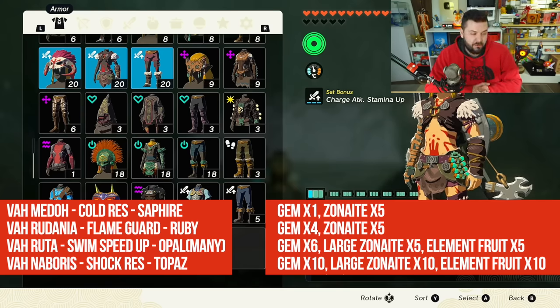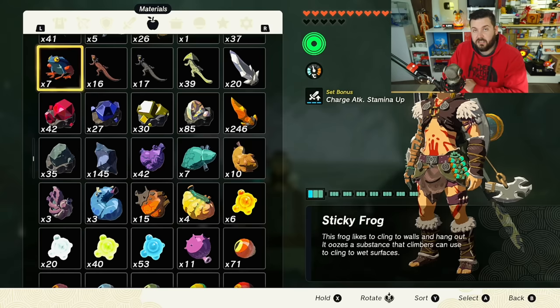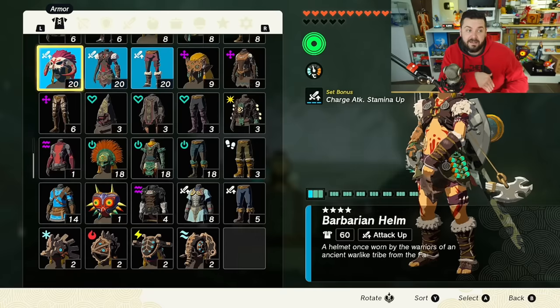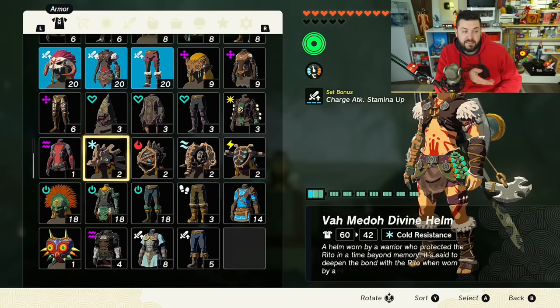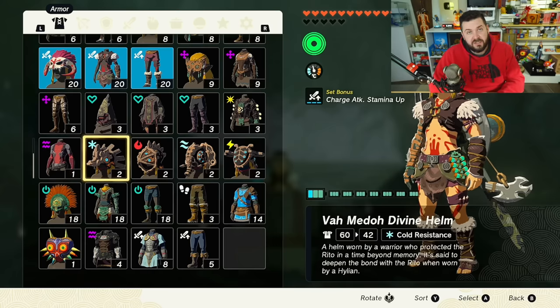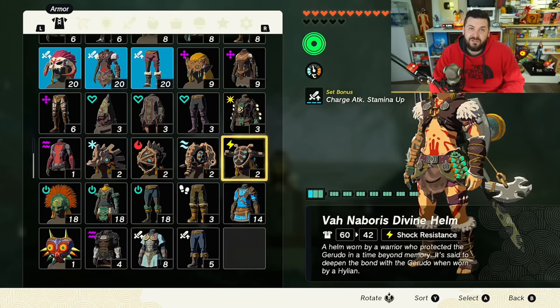Level three requires six sapphires, five large Zonaite, five Dazzlefruit — and it just gets worse from there. Do not recommend upgrading these. You'd be spending 15 large Zonaite per piece, 60 in total, plus a whole bunch of gems. If you're going for 100%, go for it — but otherwise skip it. The good news: if you want to sell them, you can get 600 rupees per piece, then repurchase them for 400 poes per piece from the Bargainer Statues after unlocking your second one.